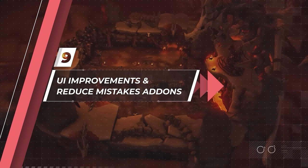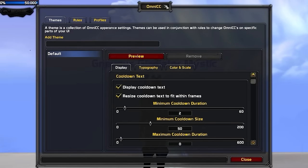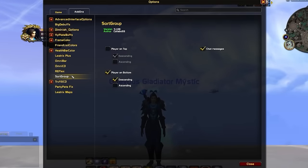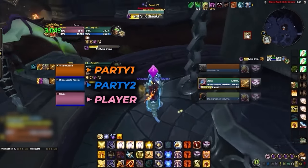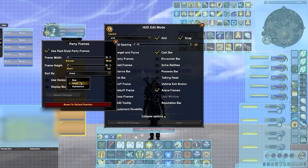This next set of addons is about improving the default UI in a functional way that helps reduce potential mistakes. We earlier told you not to enable show numbers for cooldowns in action bar settings — that's because Omni CC provides a richer set of features, primarily through color and size changes of the cooldown number, making it easier to see when abilities are about to come off cooldown. Sort Group is then an extremely important addon for anyone with targeted team-wide utility. With solo queue making party 1 and party 2 macros mandatory, Sort Group ensures you're always positioned in the same place on your raid frames — party 1 always being the first frame and party 2 always being the second. Enable player on bottom with the descending option, and sort your frames by group.